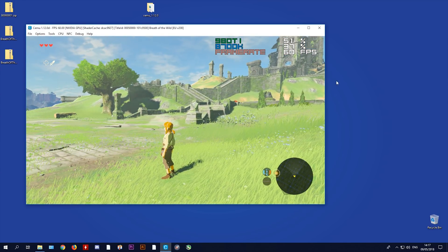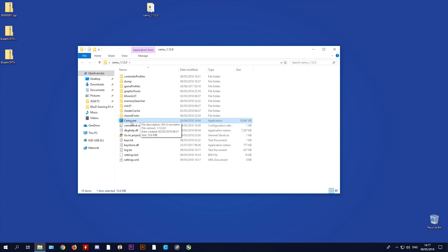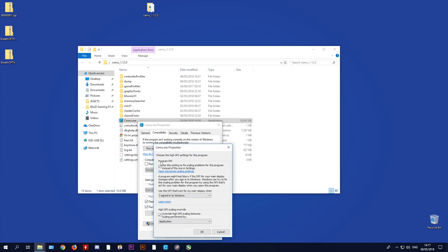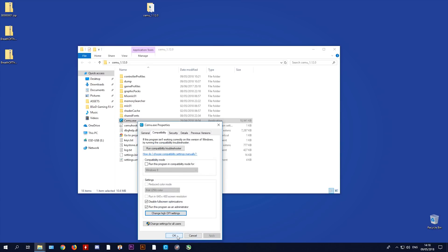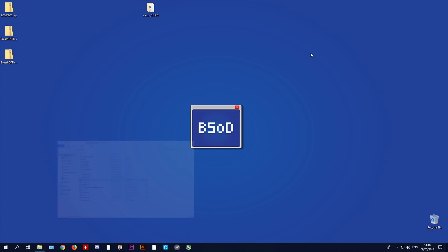The first optimization is to Cemu itself. Highlight the Cemu executable, right-click, and go to Properties. Go to the Compatibility tab — if you are on the latest Windows update your window should look like this. Copy exactly the settings I have shown here, then click Apply and OK.